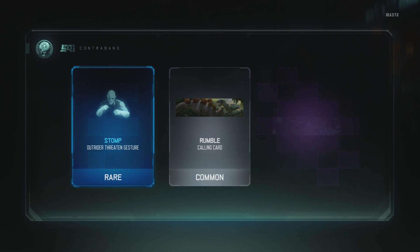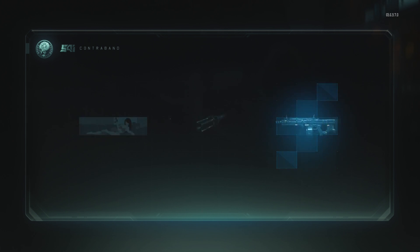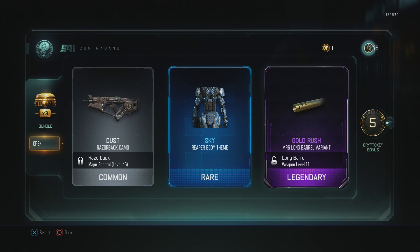Stomp outrider threaten gesture, rumble — I thought I already had the rumble calling card, but oh well. Just a sprinkle of shit. Why burn decal, dust razorback camo, sky trooper body theme, gold rush MR6 long barrel variant.